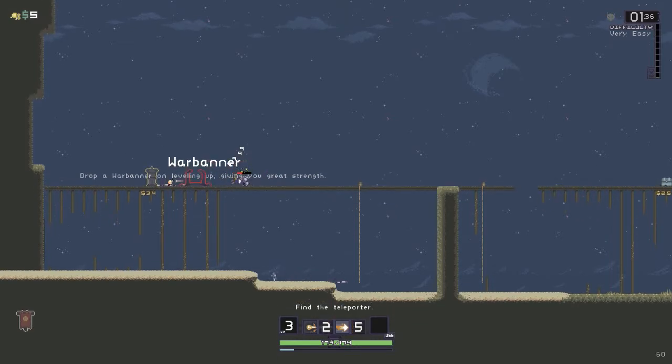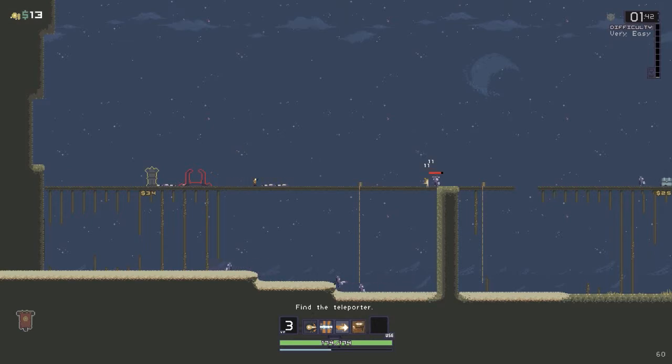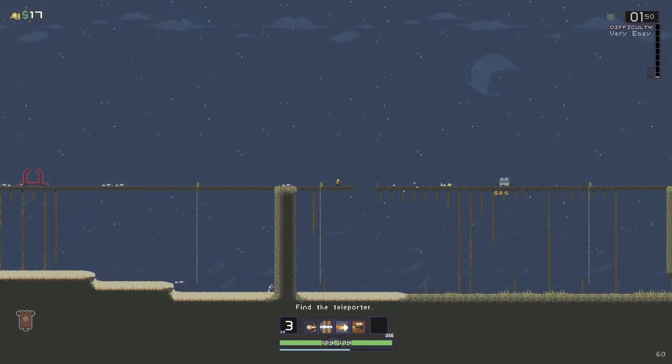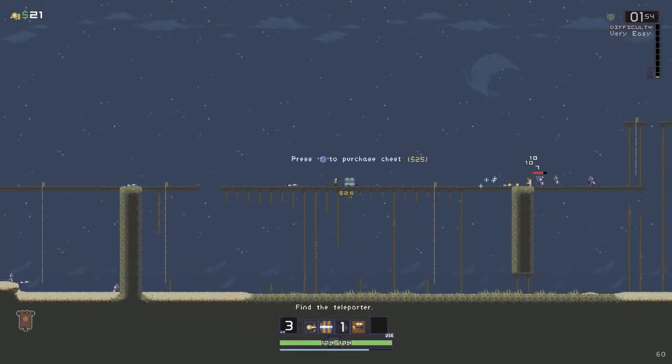This is a good power-up to have. I'll fight the boss with just this power-up. You drop a banner every time you level up — when you stand in it, it gives you a speed boost and I think a regen boost as well. I'm going to kill the first few waves here and open up a couple of chests and get a few more power-ups.